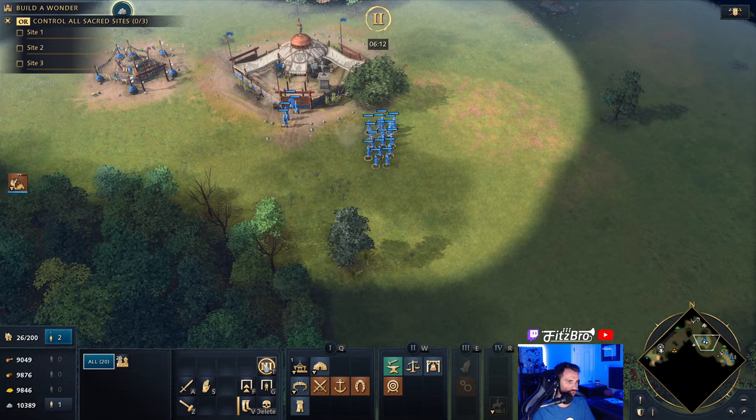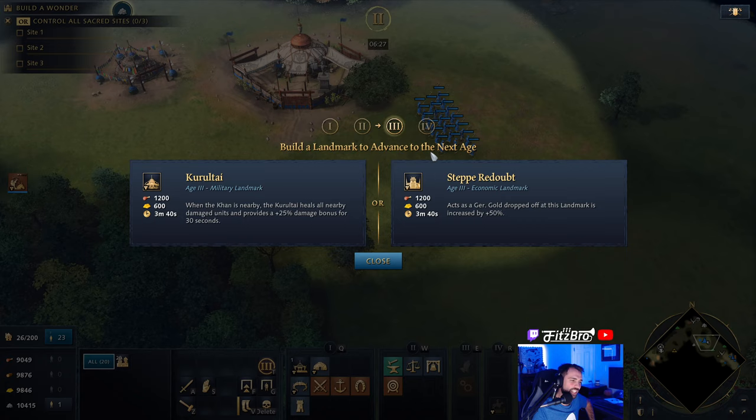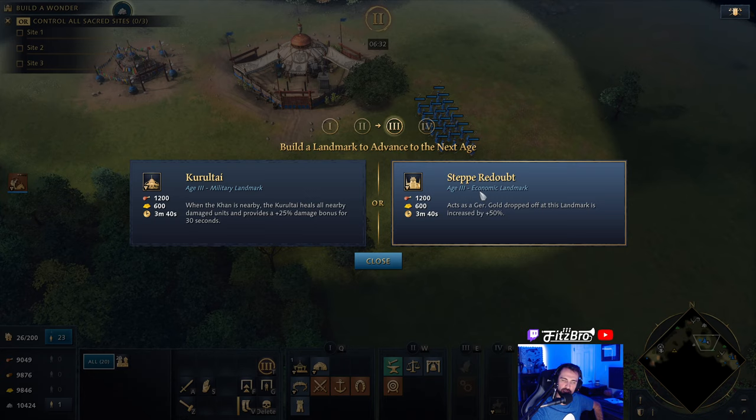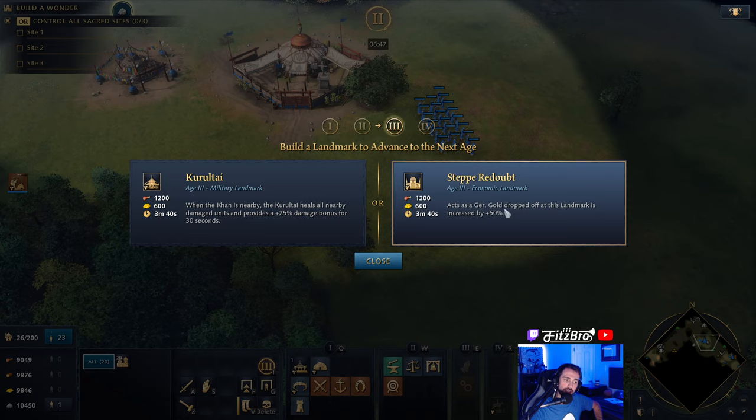Now let's look at the next age. Going into Age 3 your options are the Kurultai and the Steppe Redoubt — go ahead and correct my pronunciation in the comments. You have a military option and an economic one. On the left, when the Khan is nearby, the Kurultai heals all nearby damaged units and provides a plus 25% damage bonus for 30 seconds.